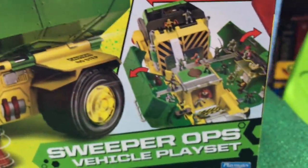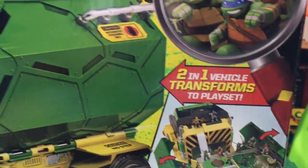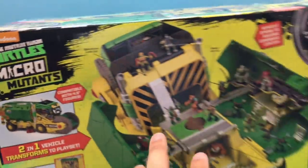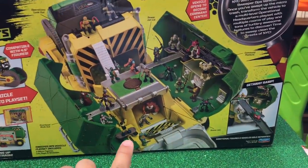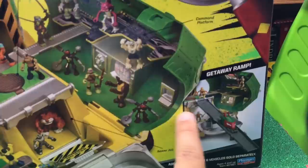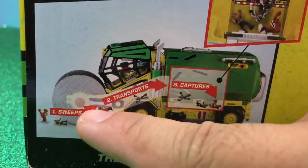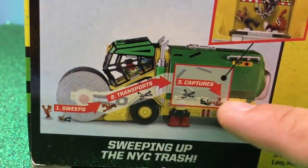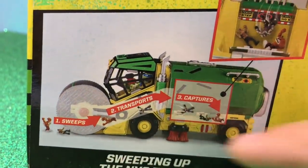Let's take a look at the box — it looks really cool. It opens up and it's a two-in-one vehicle. It transforms into a playset — that's why it's called two-in-one, because it's a vehicle and a playset. You can have big battle scenes right here. There's a getaway ramp and you can sweep up with the truck — it sweeps the bad guys inside its stomach, captures and transports them. We wonder if it cleans up your toys too. Let's open it up!